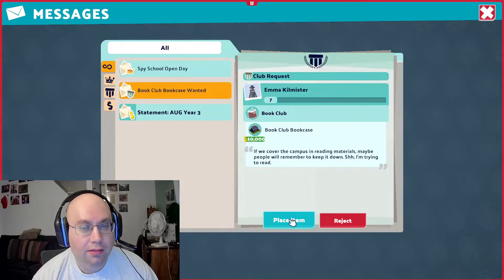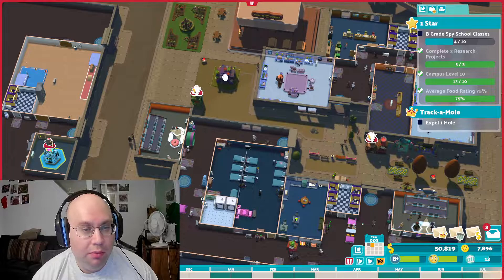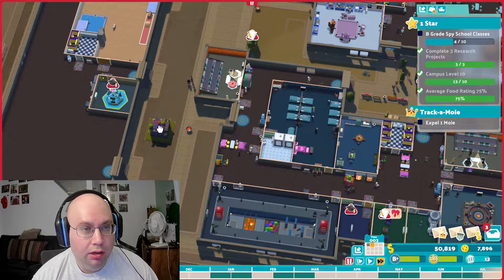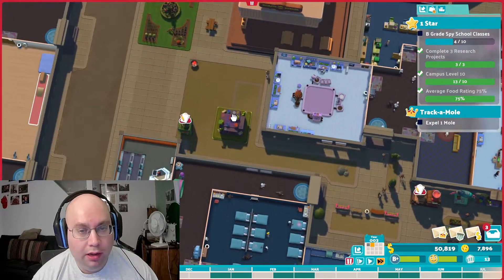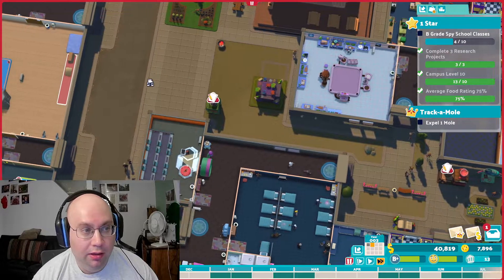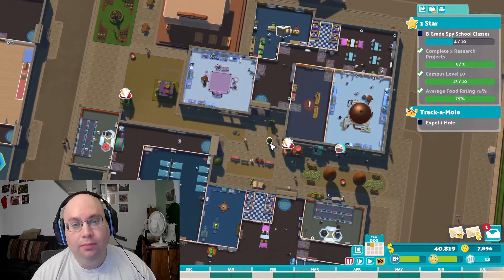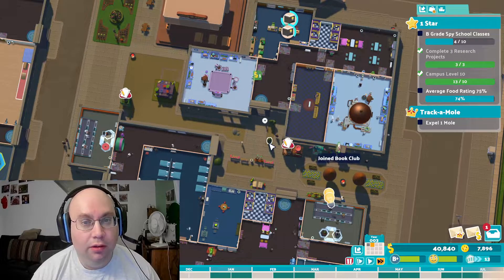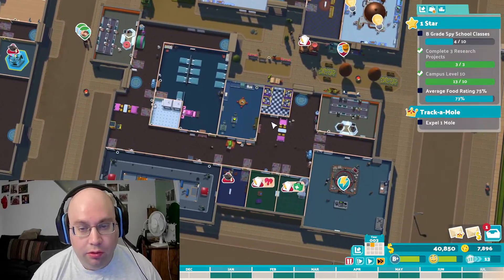They want a book club bookcase — that is the $10,000 one. Let's put that one on the first campus. I would say here is good, because it'll still leave a plenty open path if people start flocking over to the gym, but it's still easily accessible and close enough to everybody. Still nobody confused — that's good.